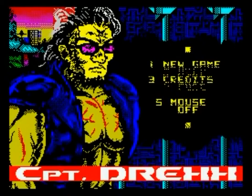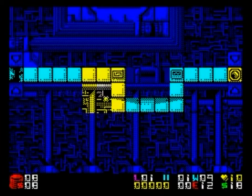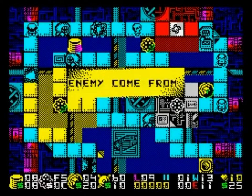Captain Drex is a tower defence game. That means you have to defend your base from waves of invaders by constructing towers to kill them before they get near it. There's an in-game tutorial which teaches the basics of this too.